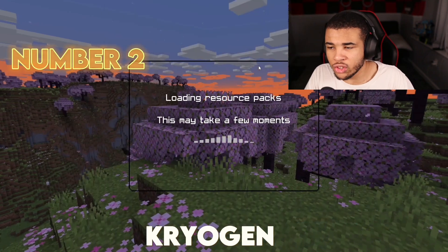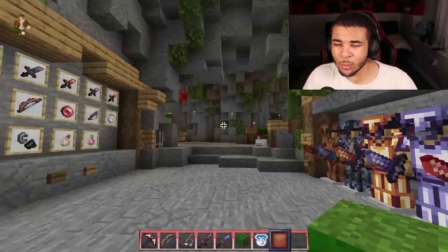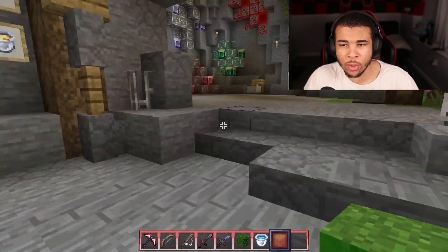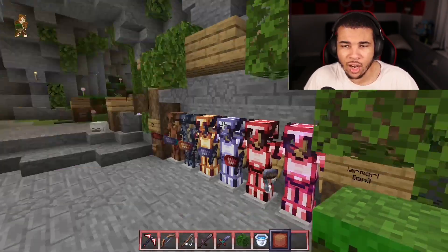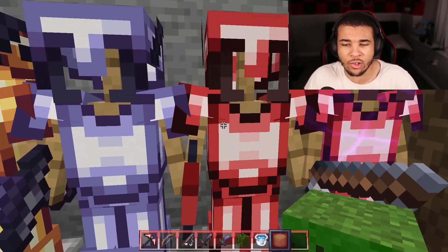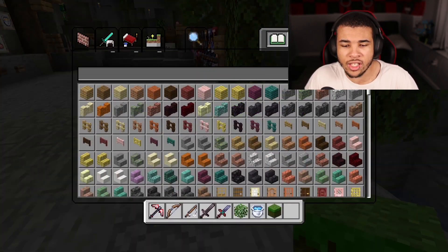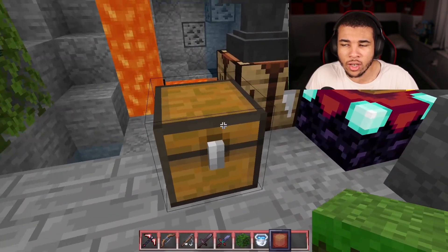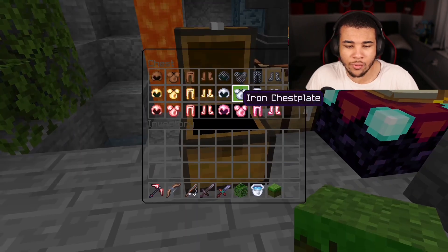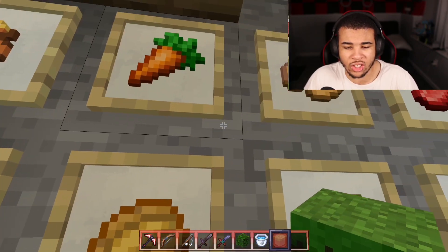Coming in at number 2, we have Cryogen. It uses a clear UI. We're on the world now and this looks absolutely sick. There's leather armor, Chainmail — which doesn't get used much in PvP since you get it from villagers — Gold armor, nice and shiny, Iron armor, and Diamond armor. They're going for a ruby red look, which is very glossy and shiny. Opening the inventory brings up this menu — a lot of these packs use the clear style. Placing down grass shows they've changed the cube map. The chest looks so cool. The golden apple is a very interesting choice, and they've changed some other food as well.